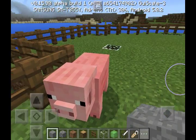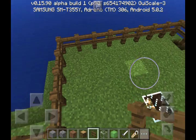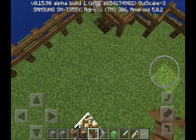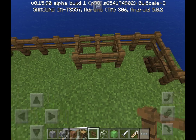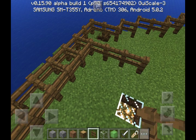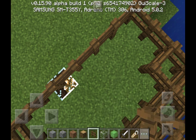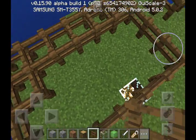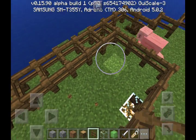So let's do that. Now I'm gonna be teaching you how to make a trampoline. First you need a little space for the trampoline. It's really easy to make — we just need some slime blocks and stuff. This is a nice area right here.